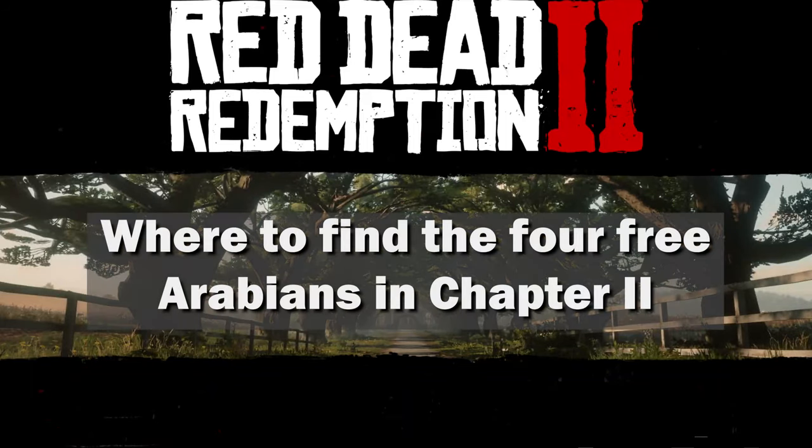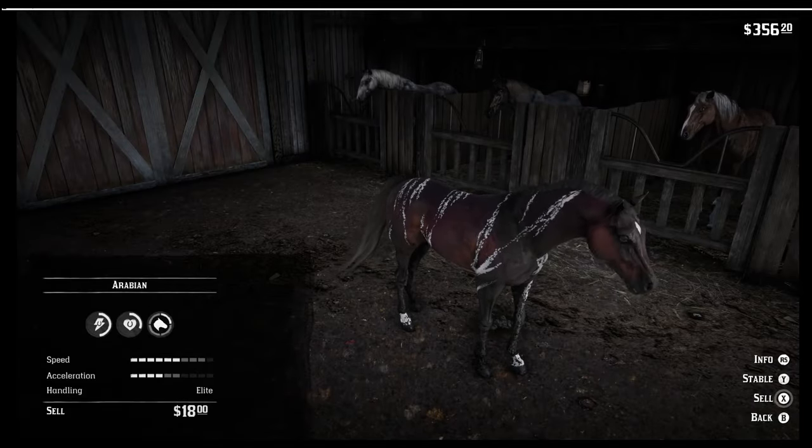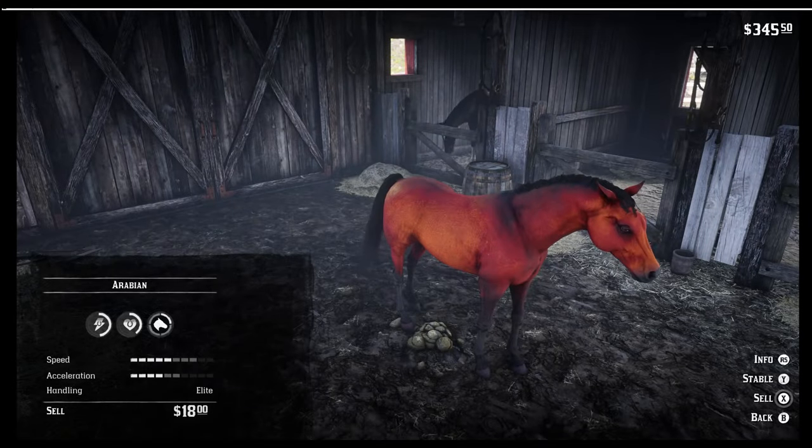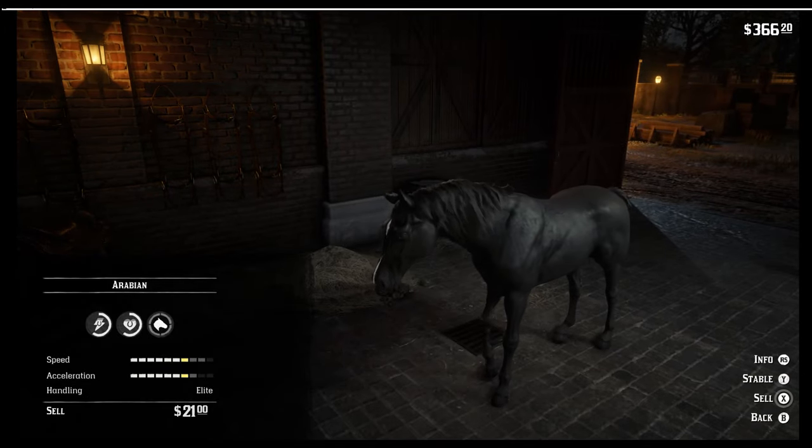Welcome everyone, and today we're going to find the four Arabian horses available in Red Dead Redemption 2 story mode: the Warped Brindle Arabian, the Red Chestnut, the White Arabian, as well as the Black Arabian.